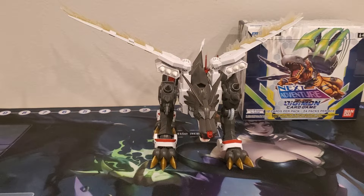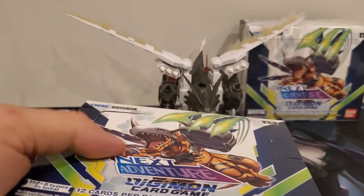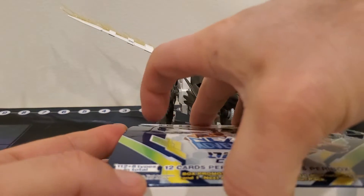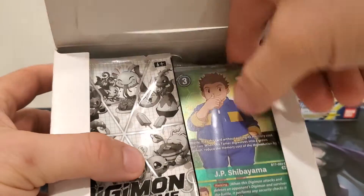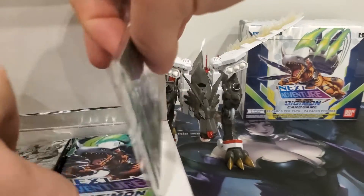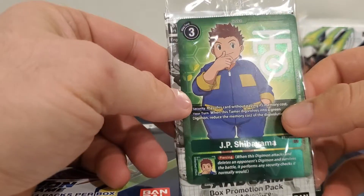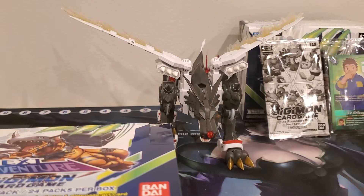This box is giving me some trouble. So let's start by seeing what box topper we managed to pull — and we got JP. So that's good, because I've heard that green has been a powerhouse this set. So having an alternate art is pretty neat. We're going to keep this one to the last, so let's put those off to the side.